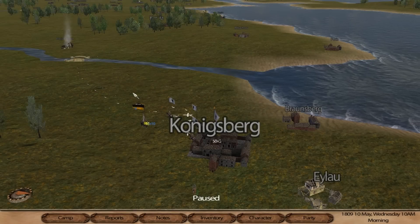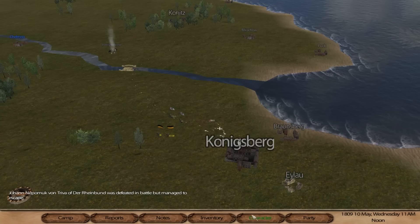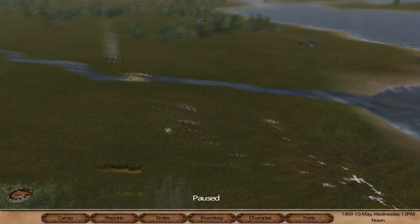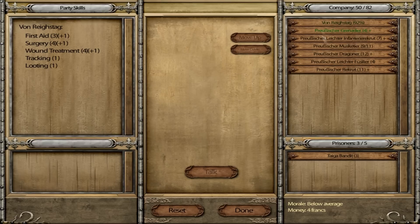Welcome back for more Mount & Blade Warband with the Ligle mod installed. Last time we had a loss against the Russians, then we returned, licked our wounds, and helped slaughter them quite easily. For now, we need money in order to train our troops.